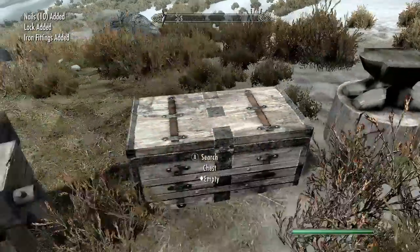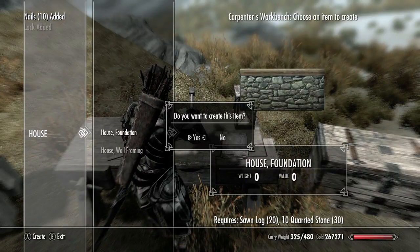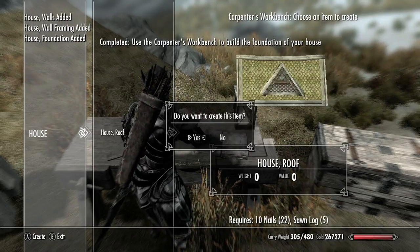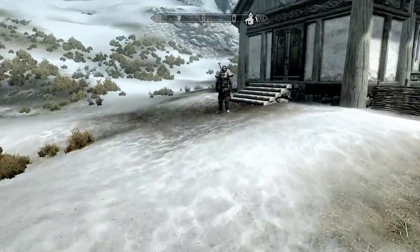Build a lot of nails — you want to have a lot of iron ingots and corundum ingots on you. I recommend going to every blacksmith and stocking up on iron ingots and corundum ingots. Then go to the crafting table and just build everything until you run out of stuff to build.